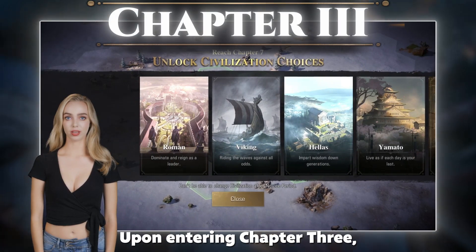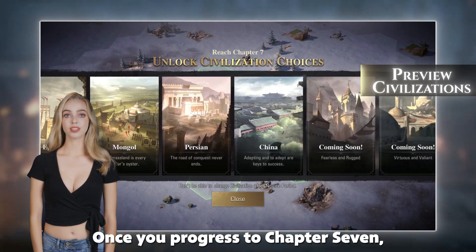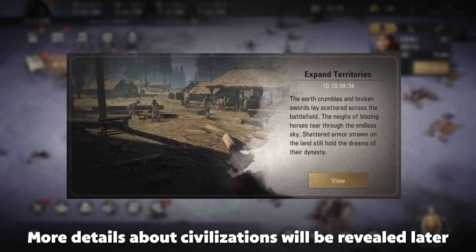Upon entering Chapter 3, you can preview all civilizations in Epic Age. Once you progress to Chapter 7, you can choose a civilization. More details about civilizations will be revealed later.